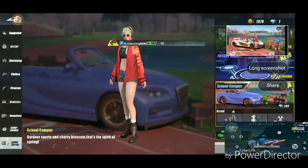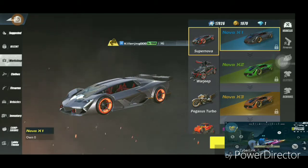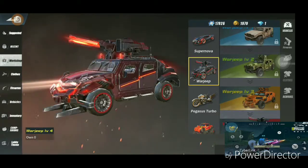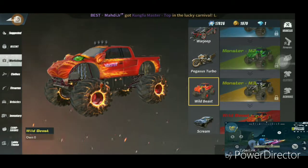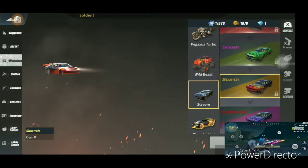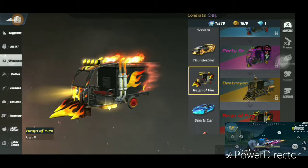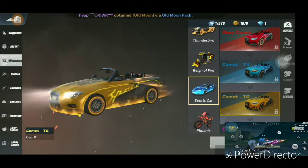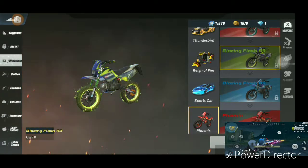You all know there's no car like this in Rules of Survival right now. If I go here, there's the Supernova, the Nova X1 — nothing like that. The Gypsy? No. Pegasus? No. Wild Beast? No. The Scream? No. Thunderbird? No. Rain of Fire? No. It's not a sports car — it's just not there.